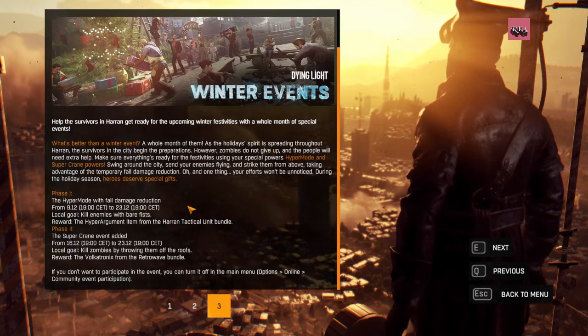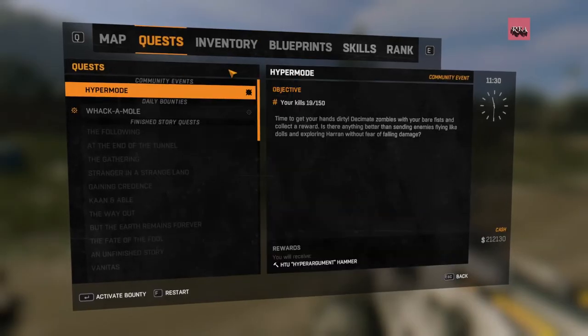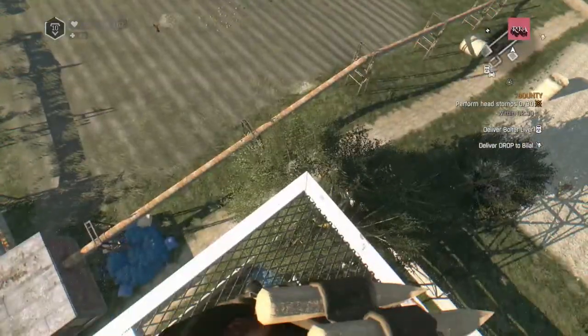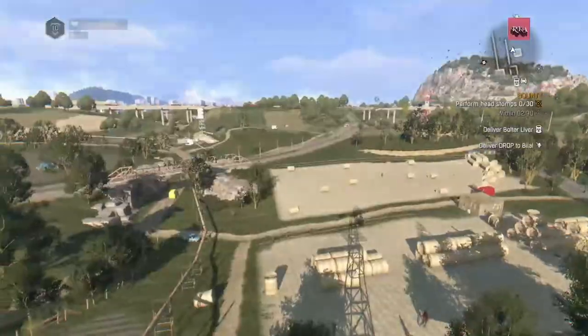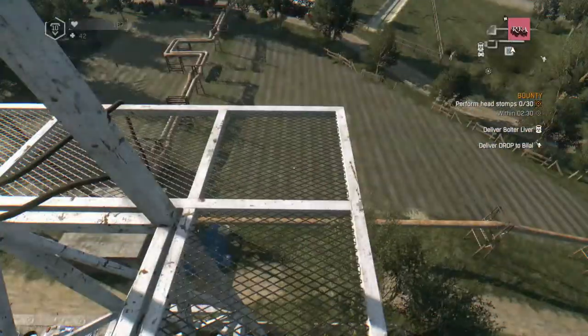Turn on the quest mode for this event. For the first phase, you'll not die from falling from high damage. You can kick zombies very far away from you, and yeah, you'll be having amazing strength. You can enjoy the game more than ever.